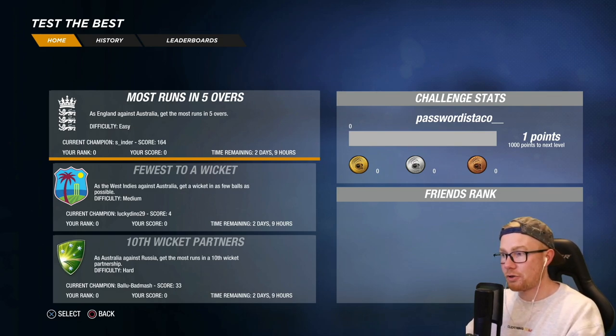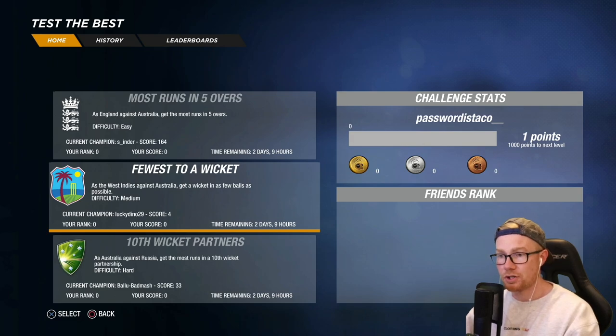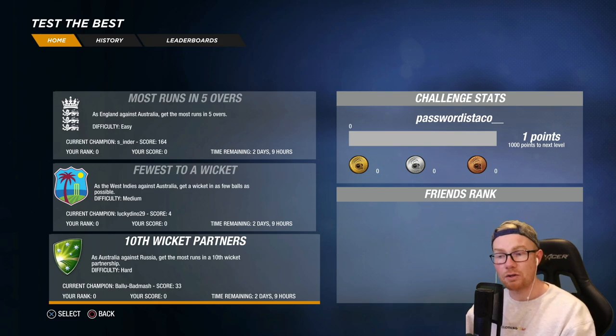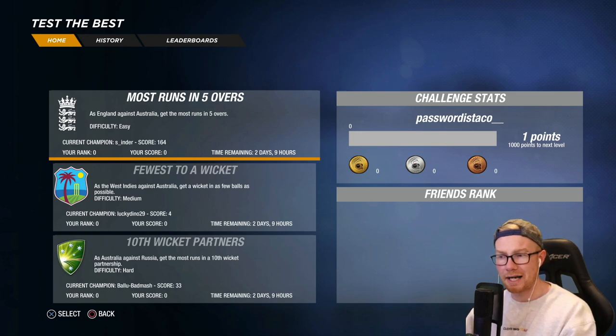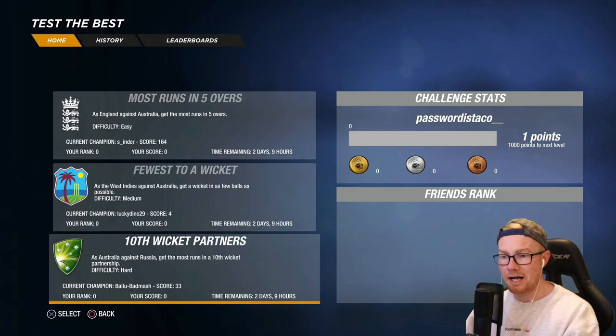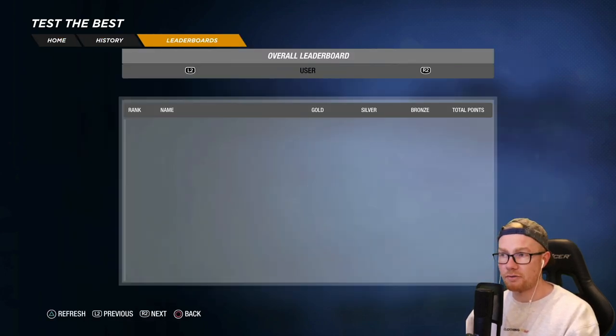Test the Best looks like we've got three challenges here. First one: most runs in five overs as England against Australia on easy difficulty. Next challenge: take a wicket as the West Indies against Australia in as few balls as possible on medium difficulty. And on hard, as Australia against Russia, get the most runs in a 10th wicket partnership. Each week we have to try and get the highest score possible, and we've got the overall leaderboard and challenge history too.